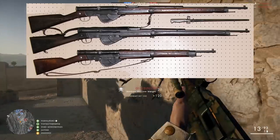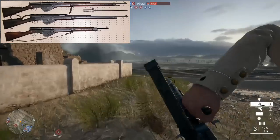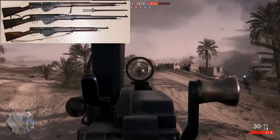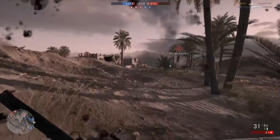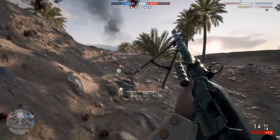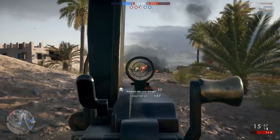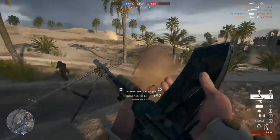Next up, we have the RSC M1917. This is a semi-automatic rifle likely going to be for the medic class. It has a five-round internal box magazine, so you should be able to reload the rounds individually or with a single five-round clip, much like the Substilater 1916 — aka one of the worst weapons in Battlefield 1. DICE is currently trying to balance the Substilater 1916, but I still think it needs a bit of work, so I'm not particularly excited for this new medic gun. But we'll have to wait and see.